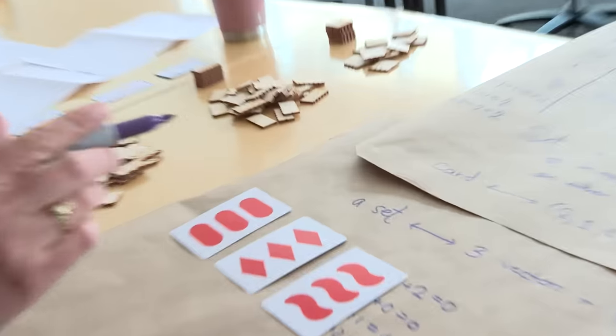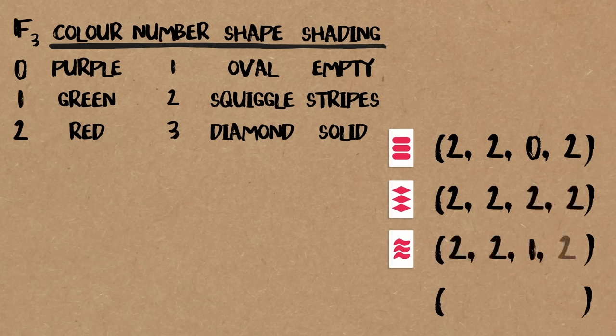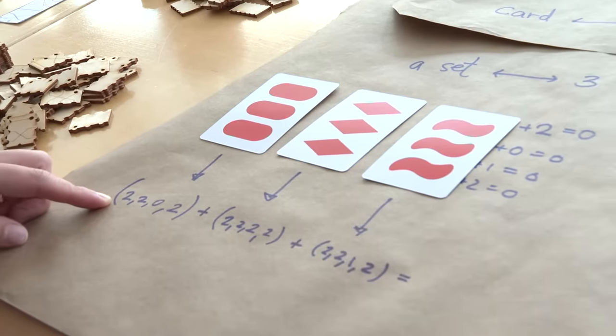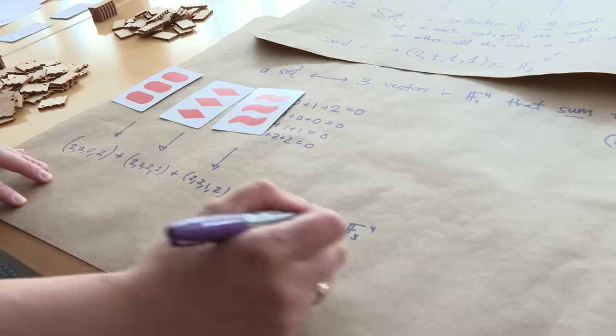Let's verify the set we found. The three cards are: red, 3, oval, solid = (2,2,0,2); red, 3, diamond, solid = (2,2,2,2); red, 3, squiggle, solid = (2,2,1,2). Summing: 2+2+2=6=0 mod 3, 2+2+2=0, 0+2+1=3=0, 2+2+2=0. It checks out. If you had special goggles that let you see the cards as their vectors rather than as they appear, would that make the game easier or harder?